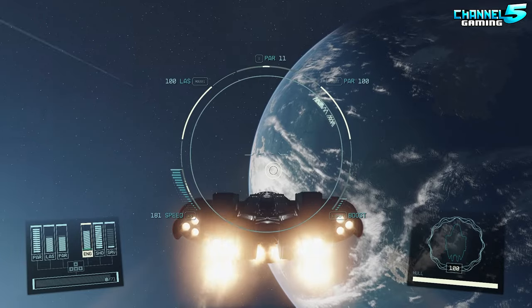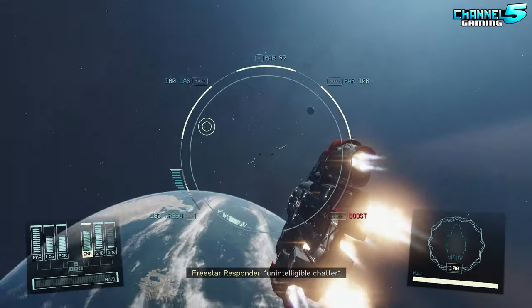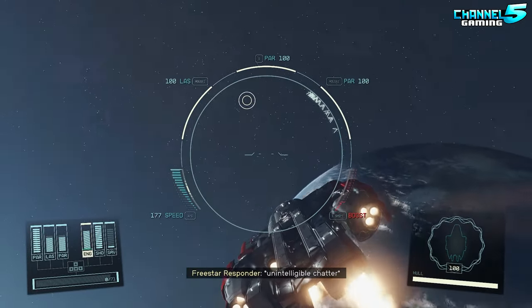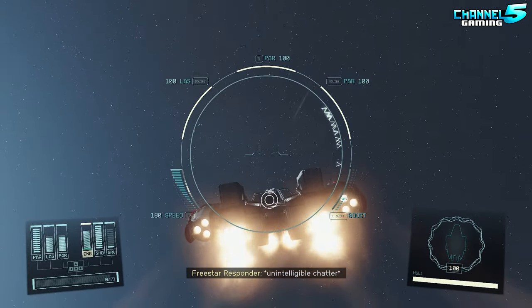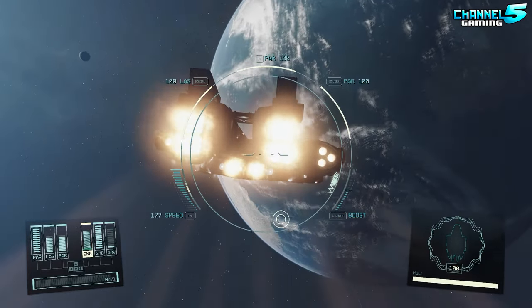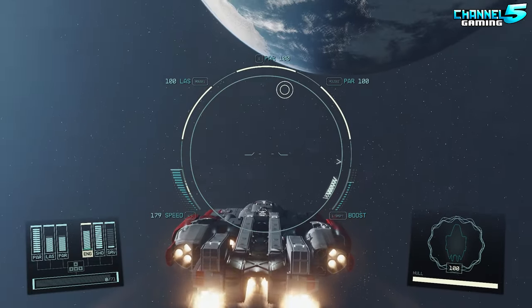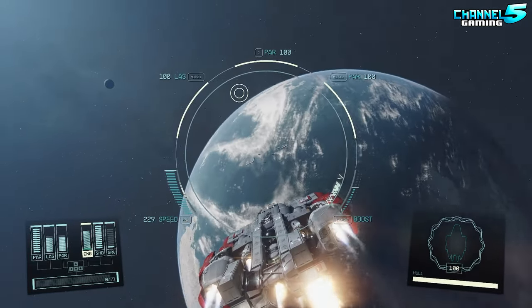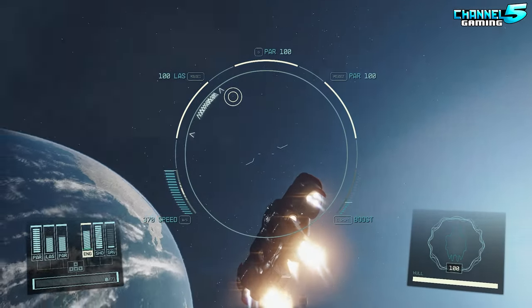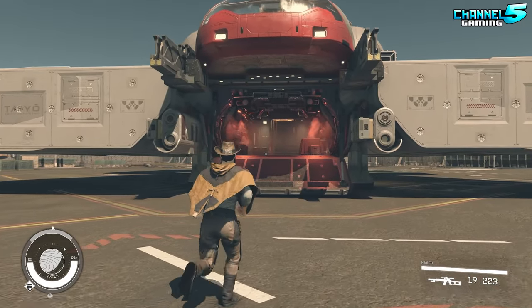Lastly, Ship Builder Tweaks makes a bunch of small adjustments to the camera controls, making the Ship Builder more enjoyable and responsive to use — faster and further zoom options, faster panning, faster rotating, smaller snapping distance for more precise placement, which pairs nicely with the Ship Builder Tolerance Tweaks I just suggested. Links to all four of these mods will be down in the description. You can find them on Nexus Mods. Very easy to install.